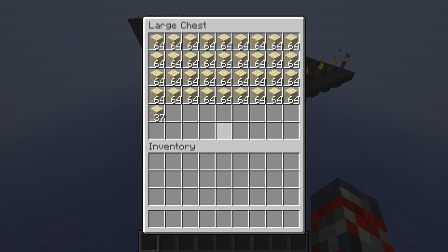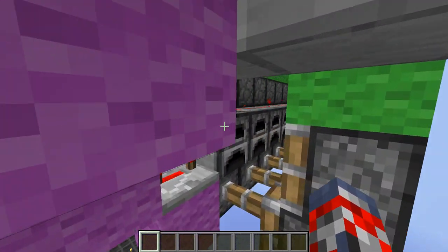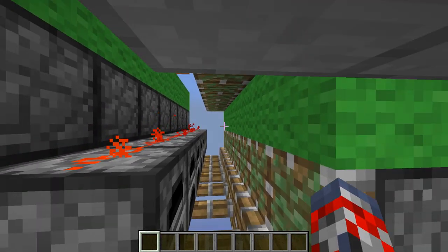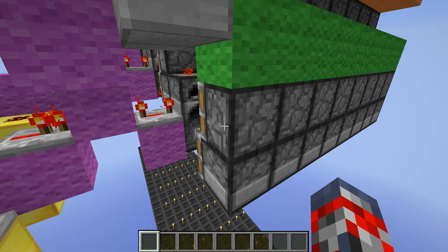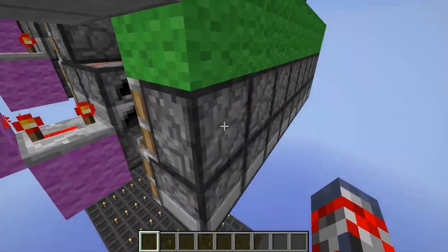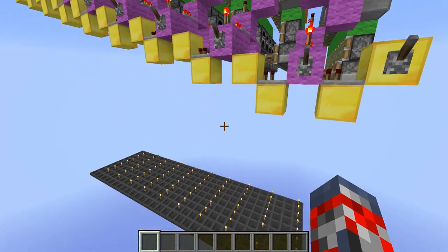After that, the sand falls down, it gets collected, and it is a really, really good rate guys. So I would definitely make this if you were, of course, in the old version of Minecraft. It's pretty much using right over here a method of pushing the sand in a way and grabbing it. I guess it's using these furnaces because it's a solid block and it doesn't want the sticky business to grab it. And yeah, it's just a pretty cool design guys.